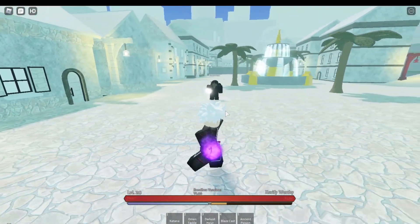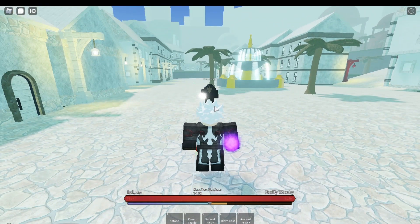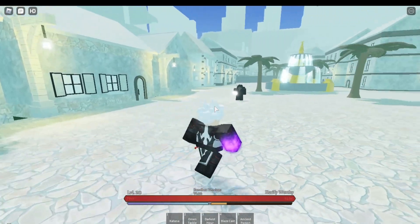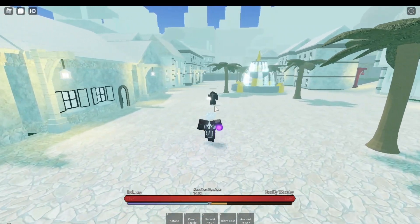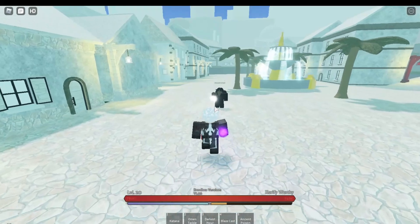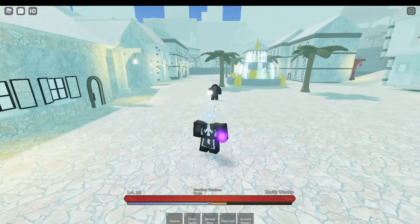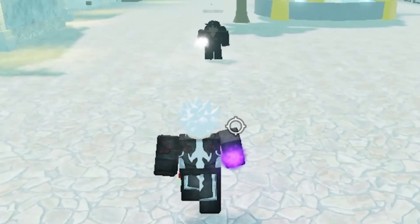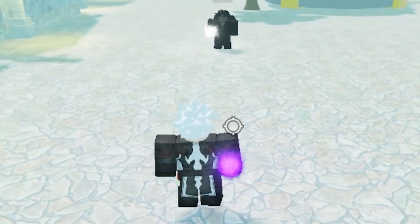Alright guys, first thing we're gonna be showcasing is the dark magic. I'm not sure if I'm able to tell you any trainer locations - I feel like you'll get in trouble for that. I'll give you guys a hint: the trainer is up in tundra, but tundra is a pretty big area, so good luck. Anyway, the first move you're gonna get from the dark magic trainer is Omen Tackle - it's pretty much like a rush with dark particles around you.